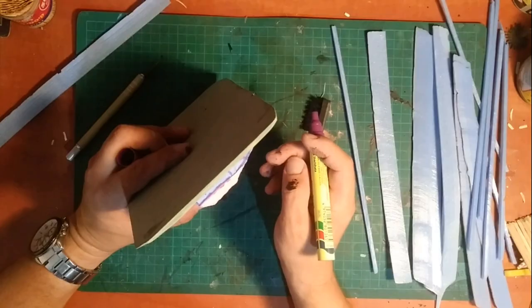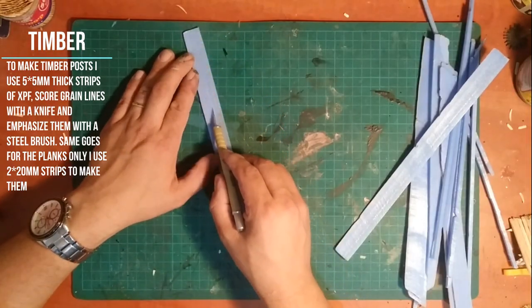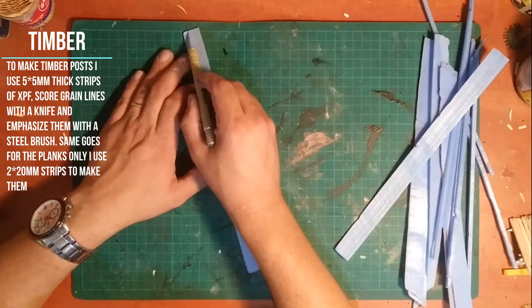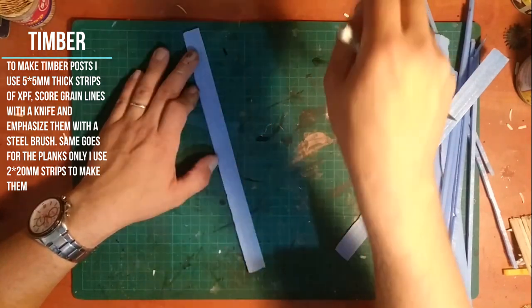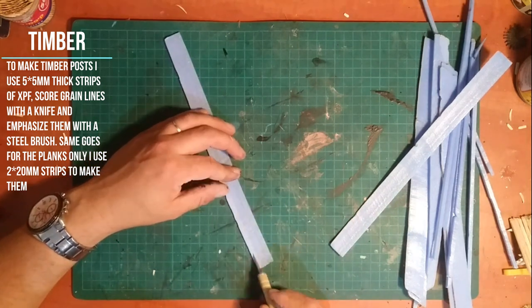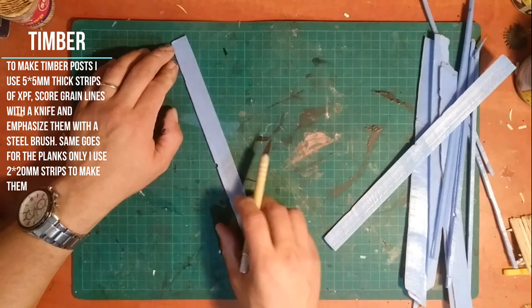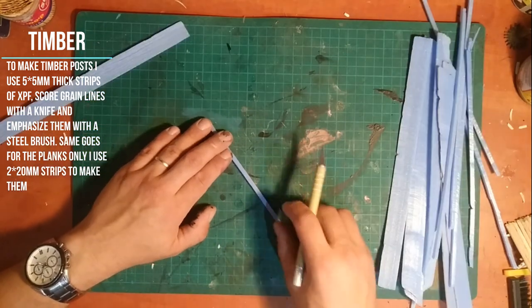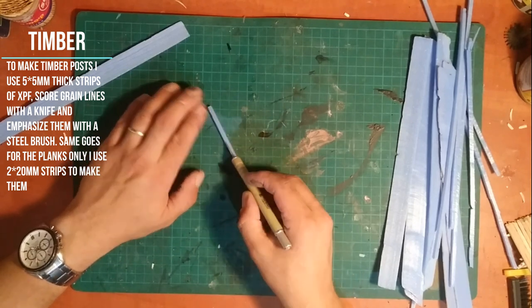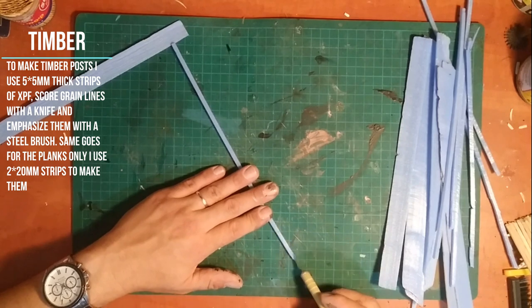Once the plan is ready I start creating the beams and planks for my building front using the same XPF. I cut out long strips — some measure 5 by 5 millimeters to create the beams, and some measure 2 by 20 millimeters to create planks for the walls themselves and the doors and windows.